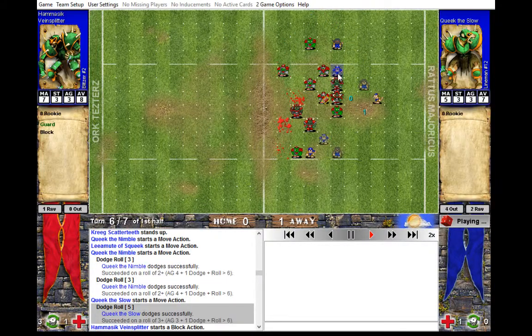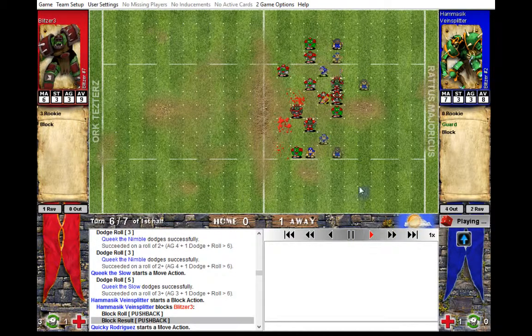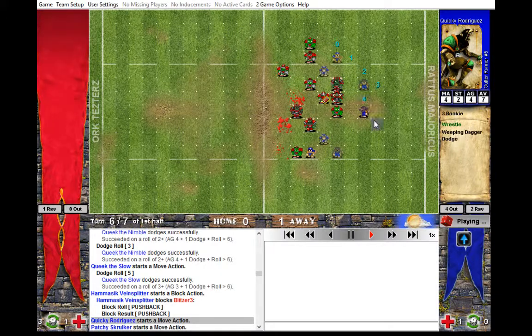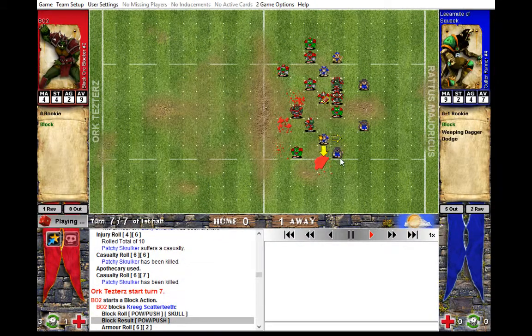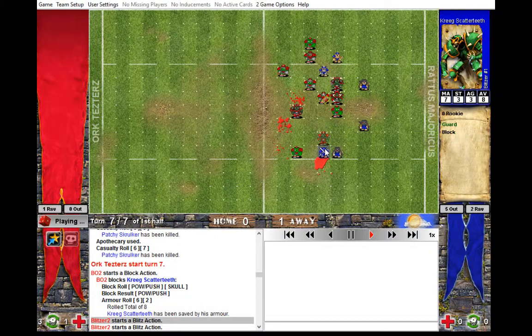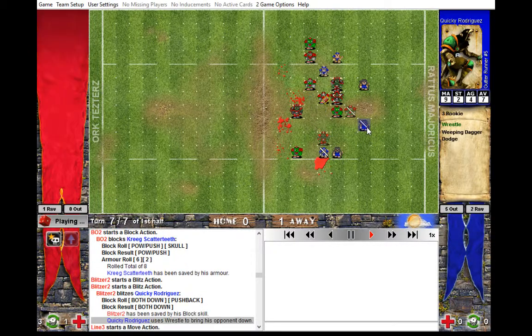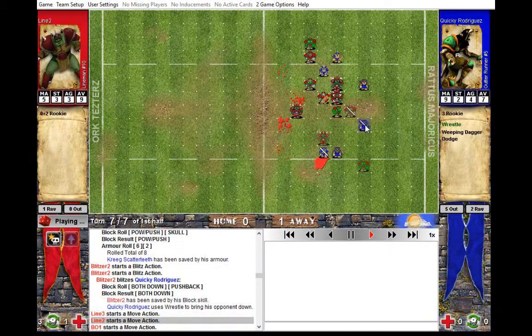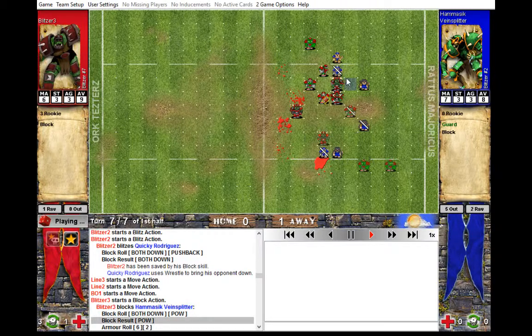Now you can start doing what I suggested before — but not really. You opt to get into position and block here to get a one-dice against armor nine. Whereas if you could have just kept this guy here, dodged away, and tried to screen, that would be more useful. You don't really have a proper screen now. Sometimes you have to pick your fights and your one-dice blocks, but not from the very beginning.